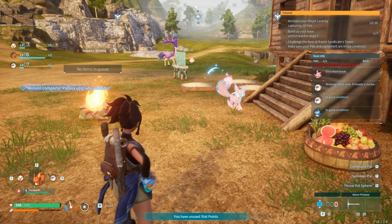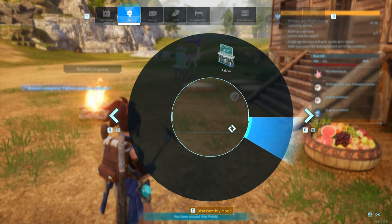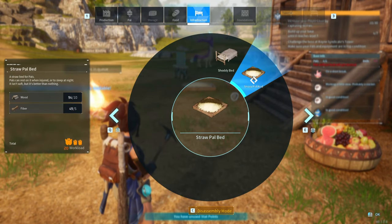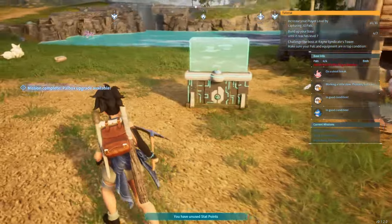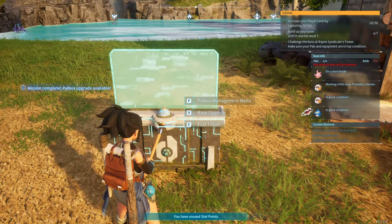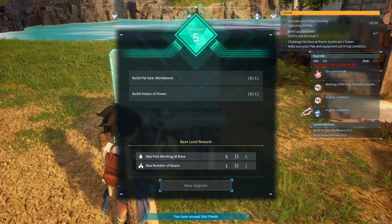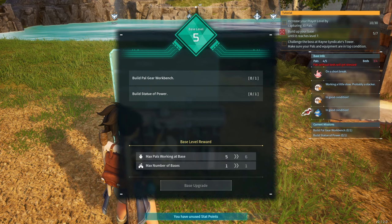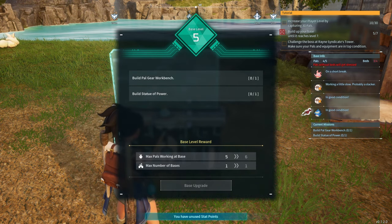Let's make another Pal bed — that'll give me four beds. Mission complete! Upgrade level five: build a Pal gear workbench and build a statue of power.